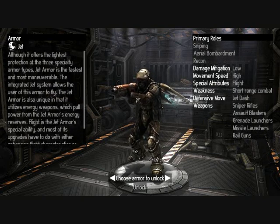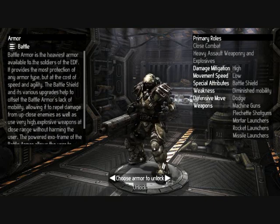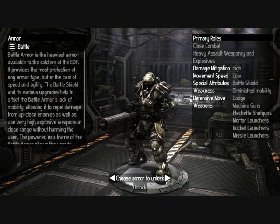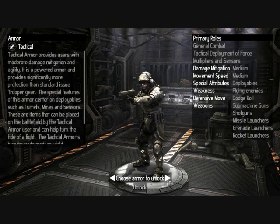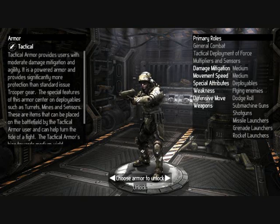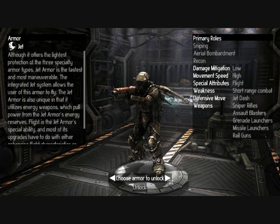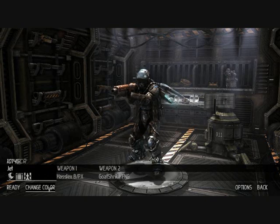I didn't really want to talk over that, but apparently I have 4 different classes to choose from. I kind of like the look of the battle class - heavy armor, big guns, looks pretty cool. Trooper we saw in survival - bit of everything. Tactical seems to be a slightly lighter version of the Trooper, better equipment, smaller weapons or something. I think I'll go with the jet guy for now, see what happens.